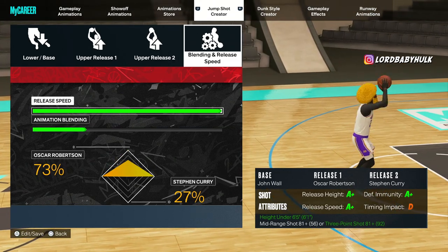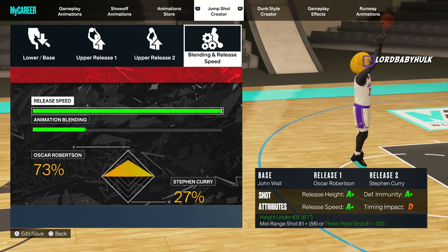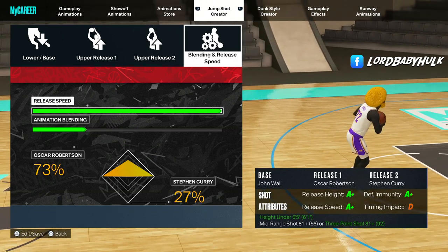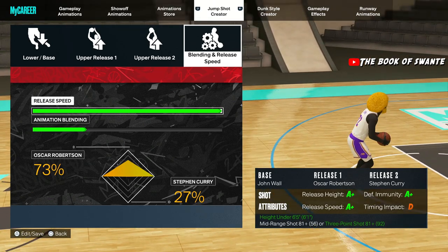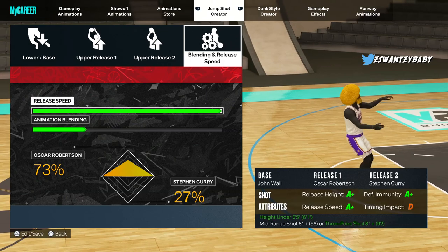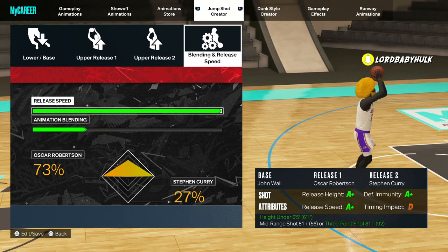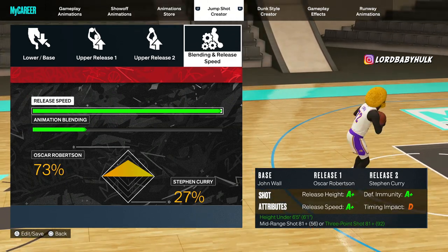Here's another jump shot that is very easy to time — you get a plus everywhere for timing impact. It helps, but your base is more important than timing impact. There are a bunch of hidden stats in there. 2K Tuts put out a vid and said if you have a high timing impact and get like an A or A+, it's about a five percent increase — so it's not as important as portrayed, but it is a help. The base would override it if it's cash.